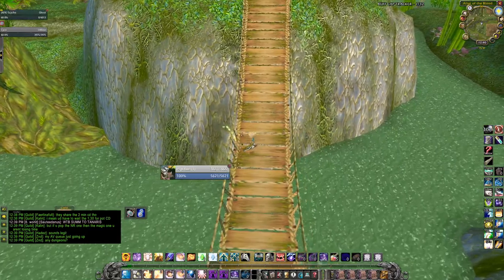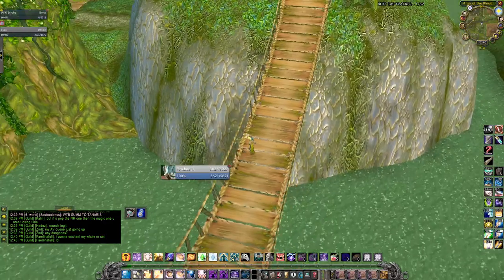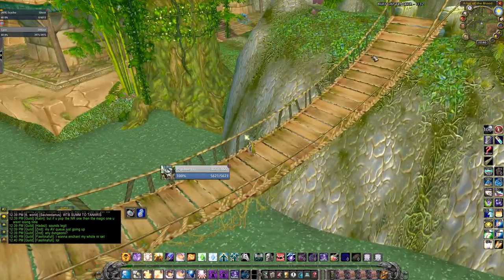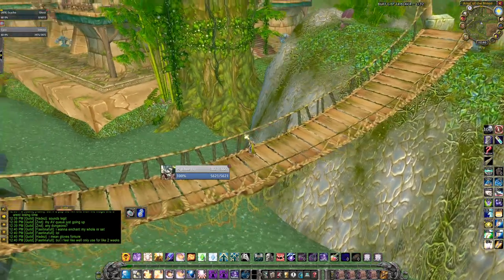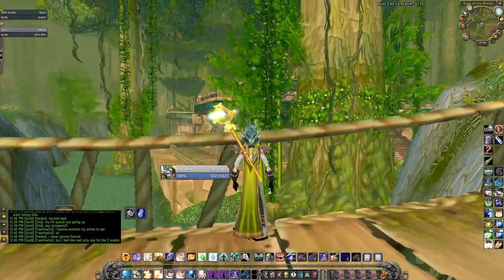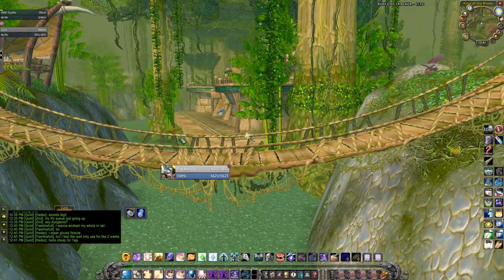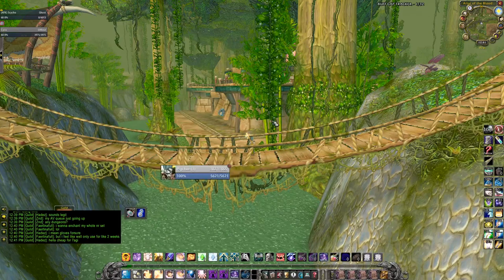So you always want to be behind this gap in the ropes — that's just how the spacing works out the best for when you're doing Blizzard. You want to be behind this gap, but if you look at the bridge, it's kind of in a bend.